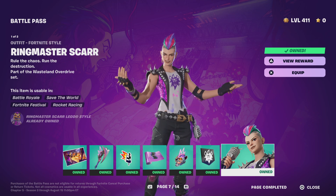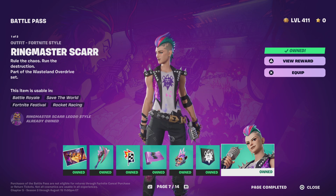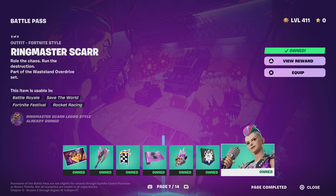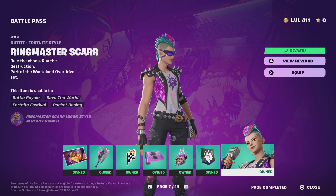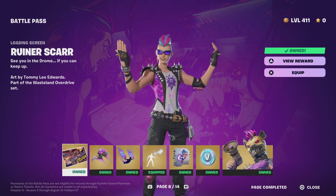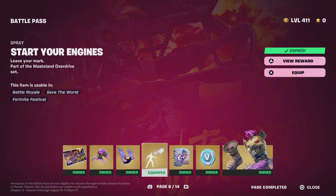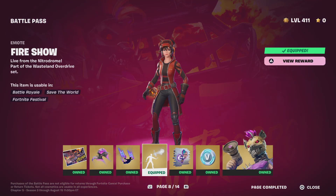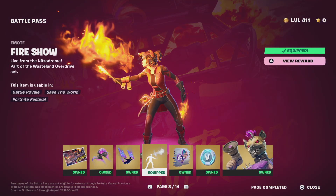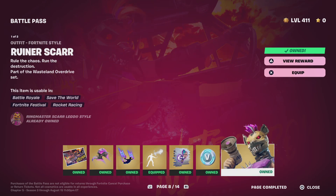Ringmaster Scar — worst battle pass skin in the entire chapter, worst Fortnite skin ever. Negative 10. Get this JoJo Siwa emo furry out of here. The emote is fire though — the fire show emote is actually peak so I'm gonna give that a 10. Actually a 9 because of that zestier ending.